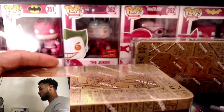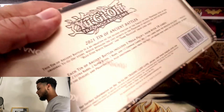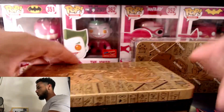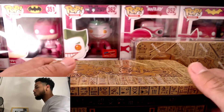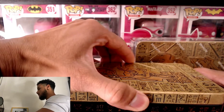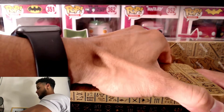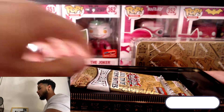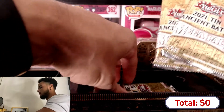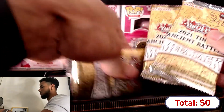Yugioh trading card - let's get to it. I use these tin cans to collect and put my cards in. I don't have great storage but I do have a lot of cards laying around. The whole set comes with like 258 cards. Each tin can comes with three mega packs and they look like this.